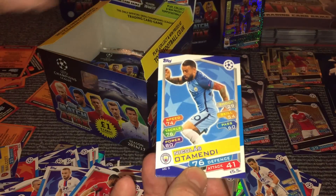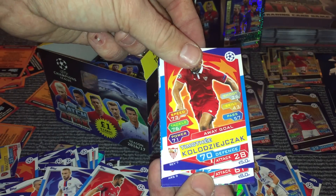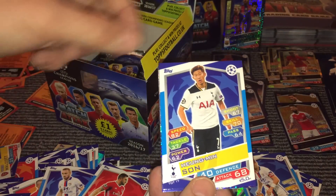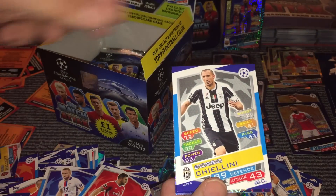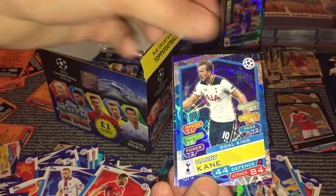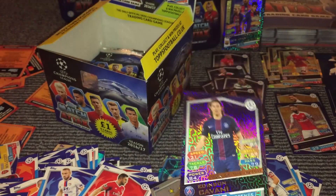Then we've got Otamendi, Gasol, Koldisac, Jakob, Son — that's about the fourth or fifth pack we've opened where there's been an Arsenal player right next to a Tottenham player. Kierlini, another Tottenham player, Harry Kane Gold King, and an Eindhoven badge. And then we have a Cavani Man of the Match.